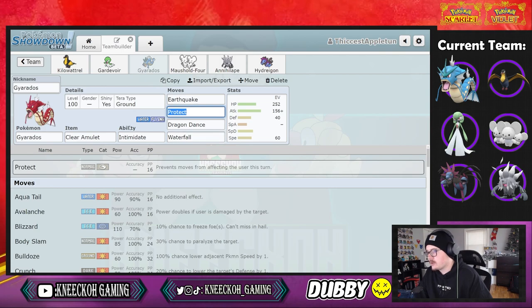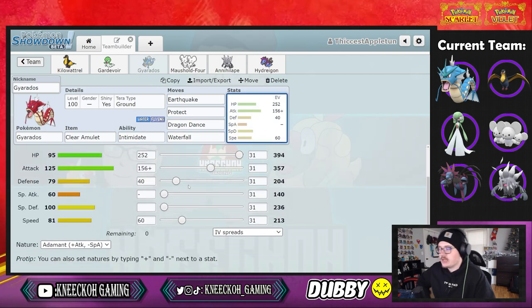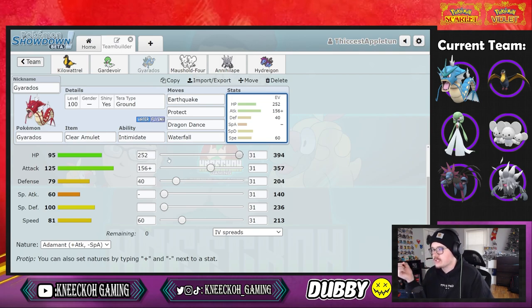The other moves are dragon dance, waterfall, earthquake, with clear amulet and intimidate. The EV spread is similar to what I've run on Garchomp previously — 252 HP, 156 attack, 40 defense, and 60 speed with adamant nature, leaning bulky since we're running two tailwind setters in Kilowattrel and Hydreigon. I think Garchomp is simply a better bring but I wanted to use Gyarados because I have a shiny Magikarp.